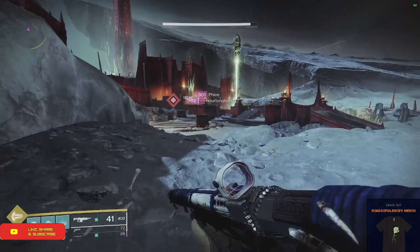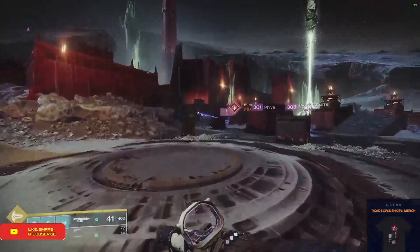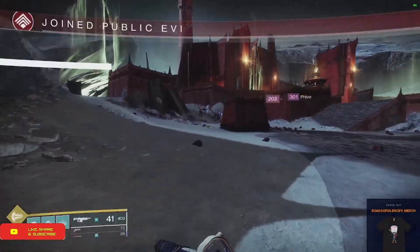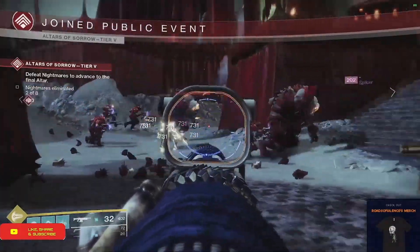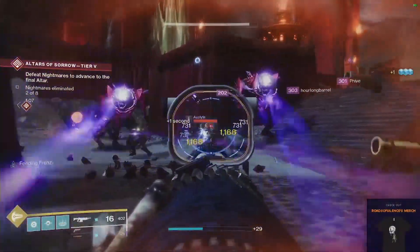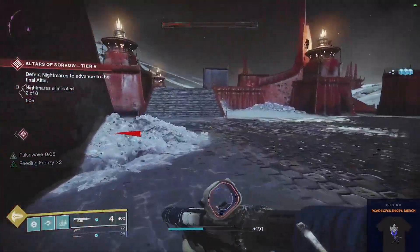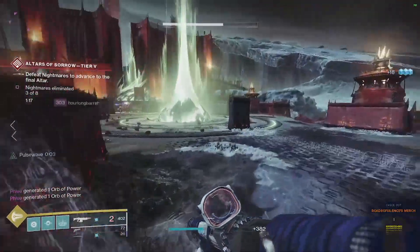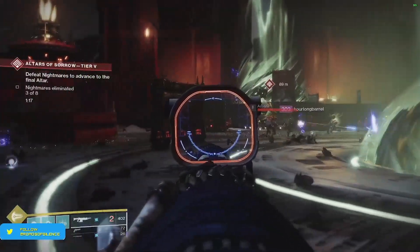This auto rifle is a 600 RPM auto rifle. It comes standard with 21 impact, 44 range, 41 stability, 68 handling, 60 reload speed. The aim assist is 65, the zoom is 16 — not too bad — and the recoil direction is really, really good at 47.